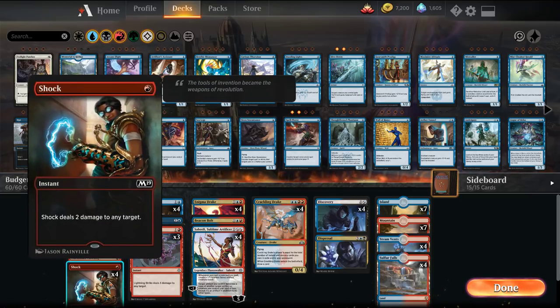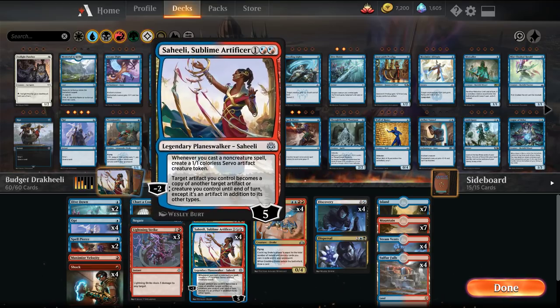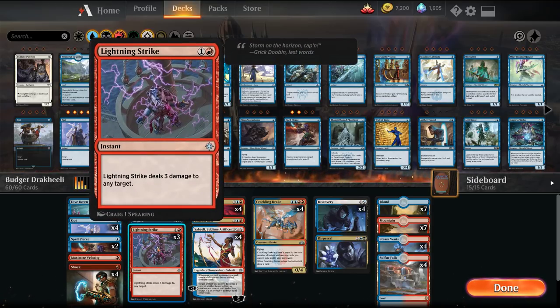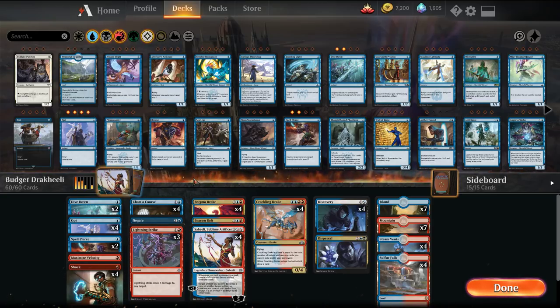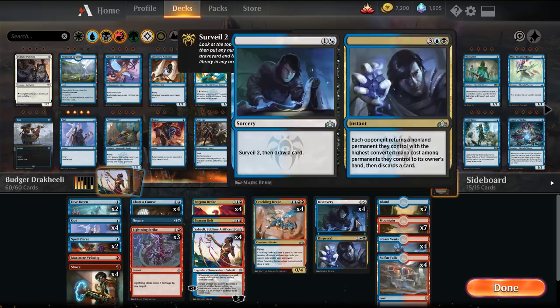We have Shocks. I'm playing Lightning Strike main as opposed to Lava Coil because it's always an active card and we can hit our opponent's face if we have a Saheeli out. Lava Coil at times could get stuck in hand. We are playing four Lava Coils in the sideboard if need be. We have our drakes and one Beacon Bolt — or 'bacon bolt' as I like to call it — just as a bigger kill spell.